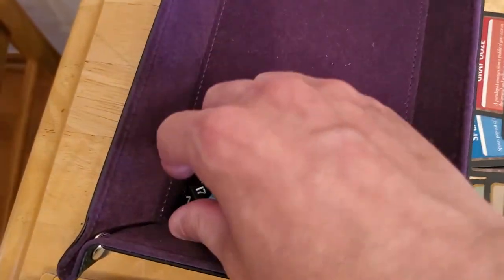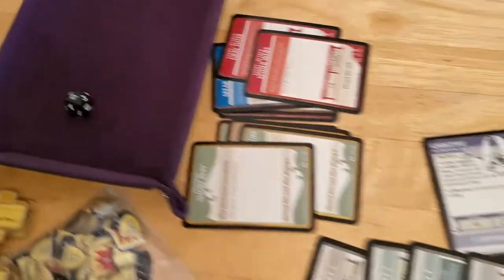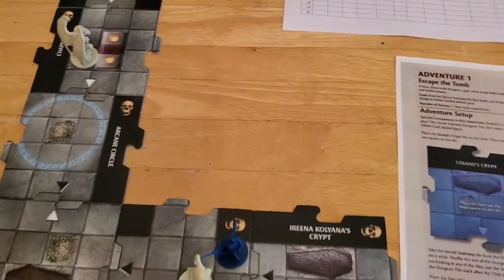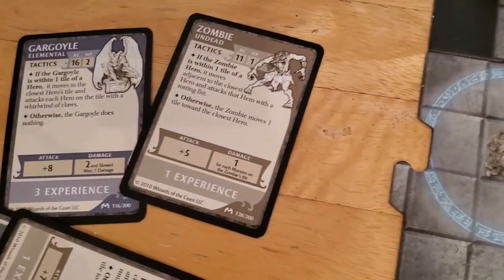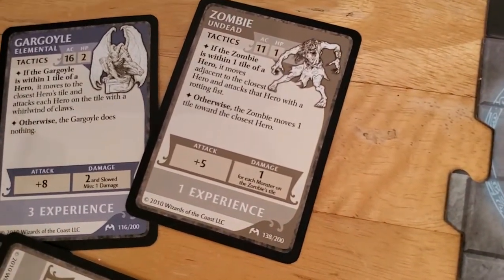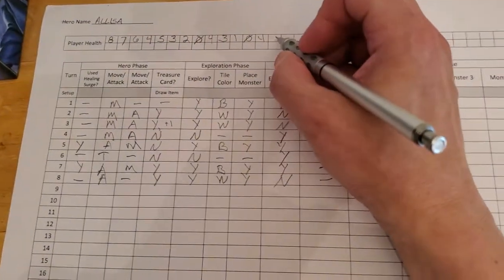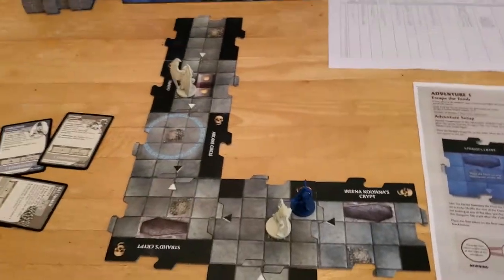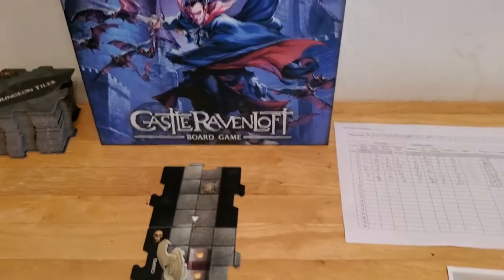Of course it hit. Why can't I roll this well when it's my turn to fight? It does one damage for each monster on this tile — luckily there's only one monster on that tile. So it takes us down to three hit points. That's the end of turn number eight.